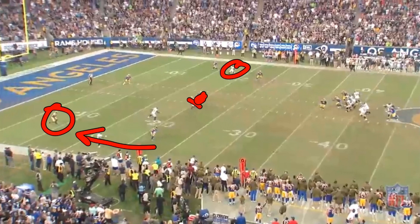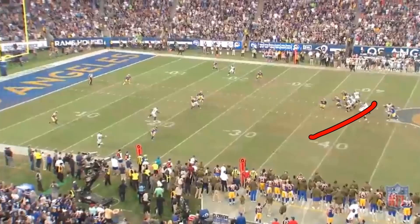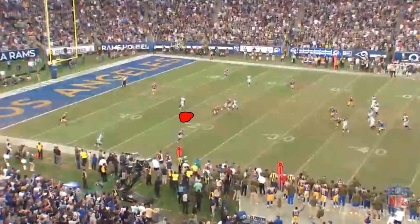Doug is the number one receiver, so obviously he's going to attract the attention of the defense, which leaves Jaron Brown wide open in this soft zone. Russell Wilson sees him and wants to throw him the ball, but as he's running out of the pocket he's being rushed. As he does this, Jaron Brown runs away from Russell Wilson and runs to get himself covered, which doesn't make him a viable receiver anymore. I was really shocked to see this because as a receiver you are taught to find that zone, sit in that zone, and if anything, you are going to flow with your quarterback, try to get in his vision and stay in his vision.